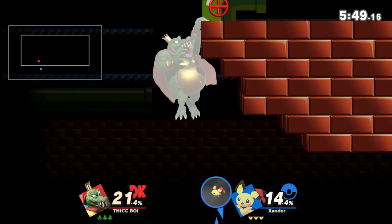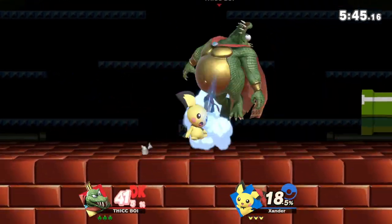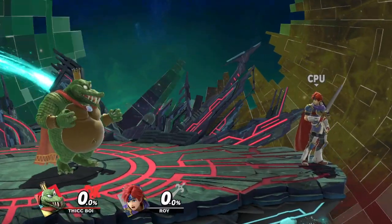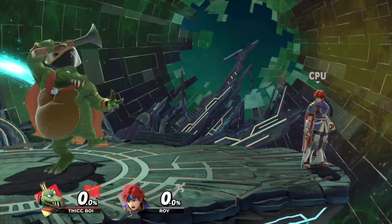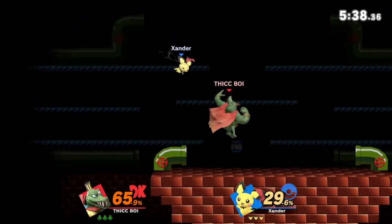Combo this with suction and you can be a rushdown character's worst nightmare. The first thing to realize about this move is how long it takes for the cannonball to actually come out. The actual move is active on frame 30, which means it takes a full half a second for the cannonball to be active and actually do something.